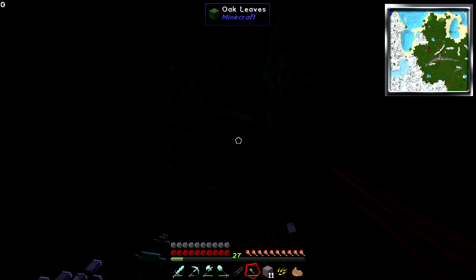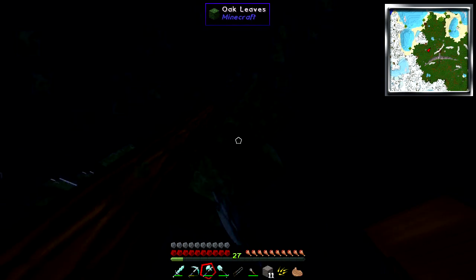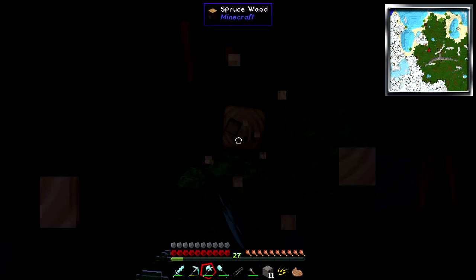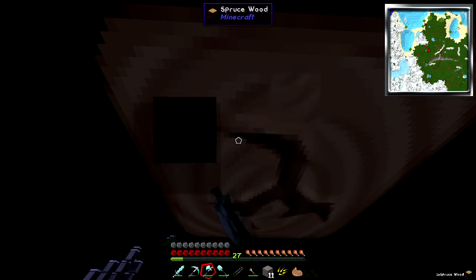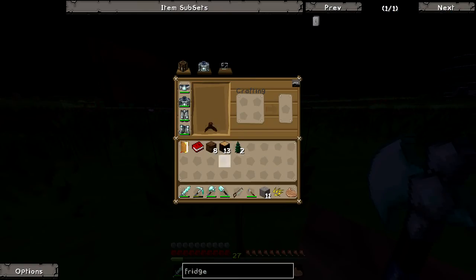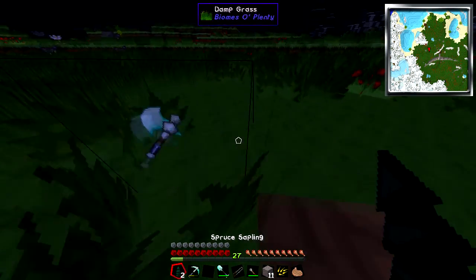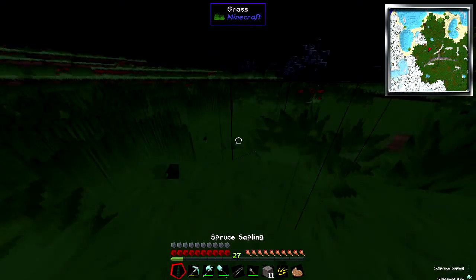I'm going to get these saplings because these saplings are kind of important. I really want to plant more trees near my house, so that's why I'm going to get these. Come on, drop a sapling. Or you could just not drop a sapling - that's also fine too. I'm happy with that. Collect this and plant this.